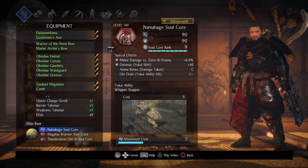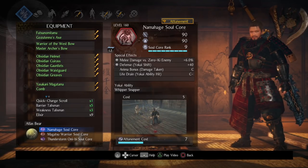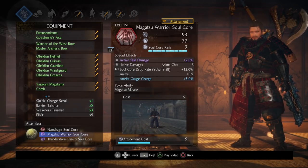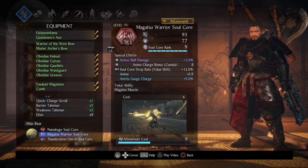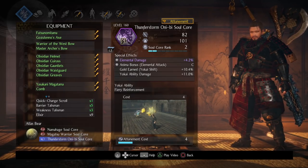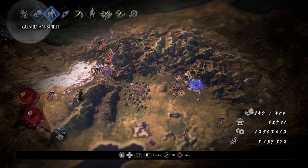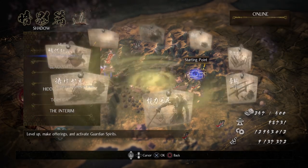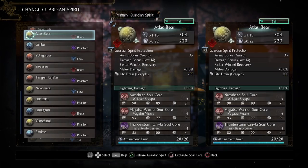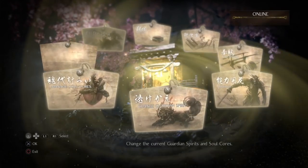For soul cores, we still want Namahage — melee damage versus zero-key enemies really helps against yokai as we burn their ki down. After that, pick up Magatsu Warrior for active skill damage and the anima charge bonus on cumulative damage, so we charge off both attacks and guard. Lastly, a Thunderstorm Oni B core ramps elemental damage further. For the secondary guardian spirit, I recommend Ame no Mitori for a 10% lightning damage inheritable, plus 5% lightning from the Atlas Bear combo — an extra 15% total.